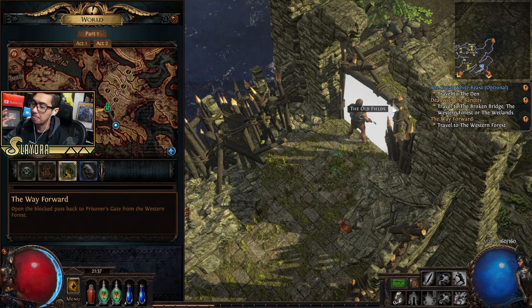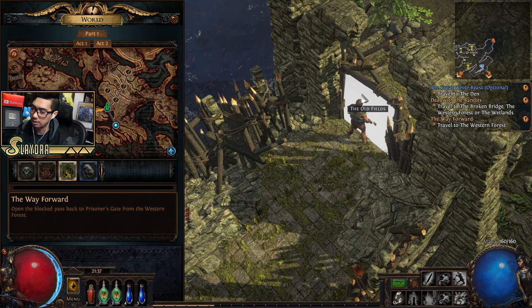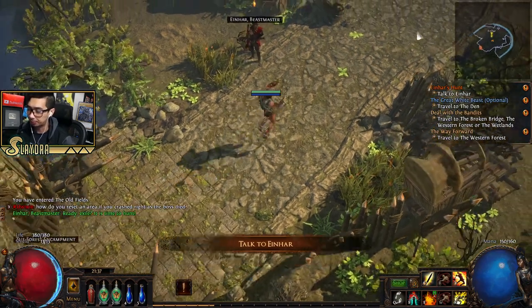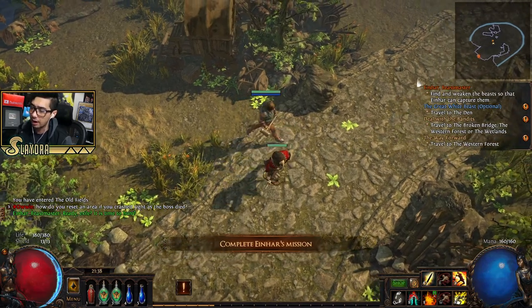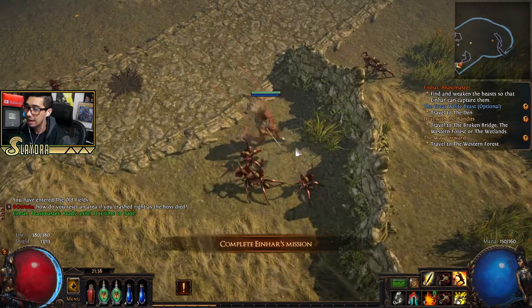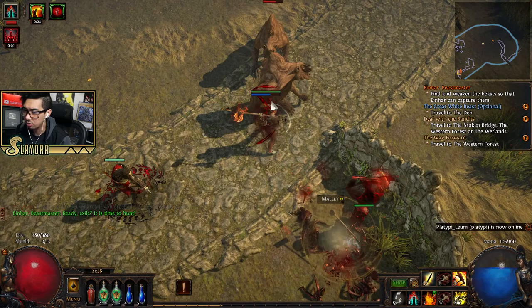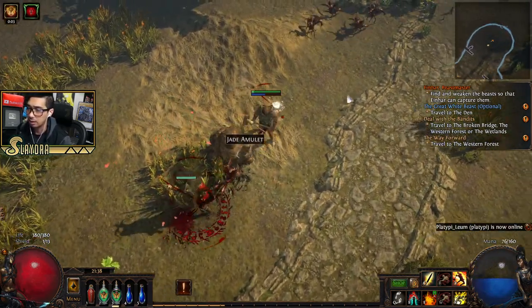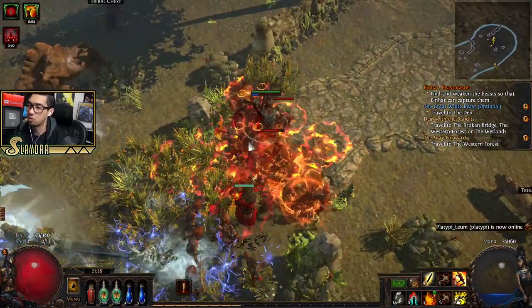I'll show you what the bonuses are. First, I like to eliminate one of the bandits in a specific order. This is Einhar — you'll encounter these guys as you progress and they'll have some type of quest for you. This is his mechanic. If you don't want to engage, you really don't have to, but I'll show how it works.